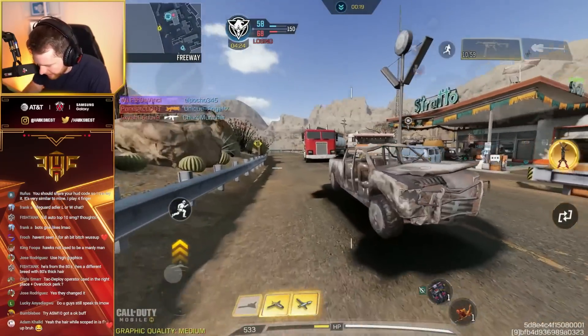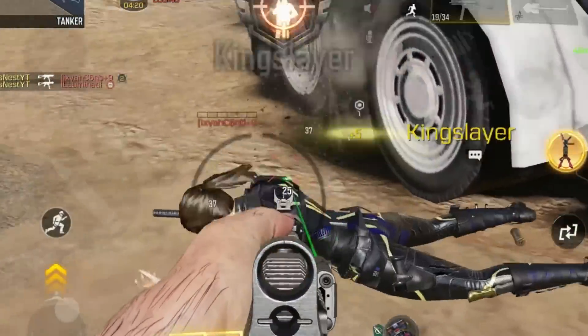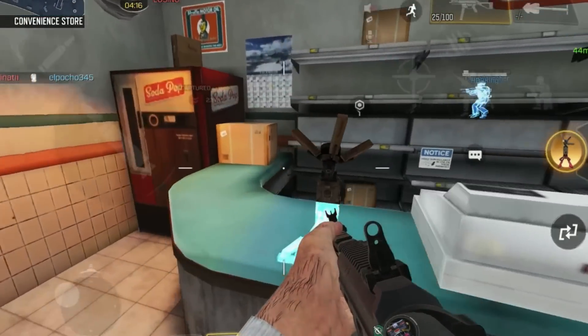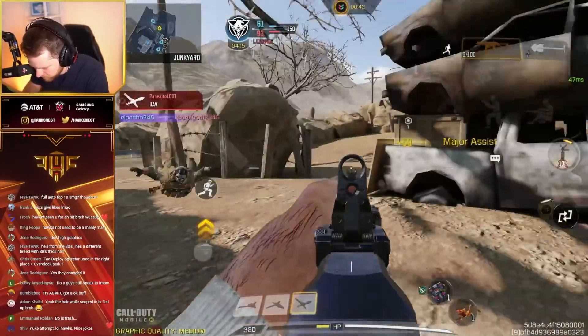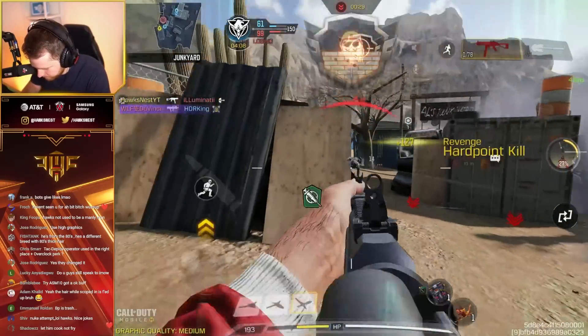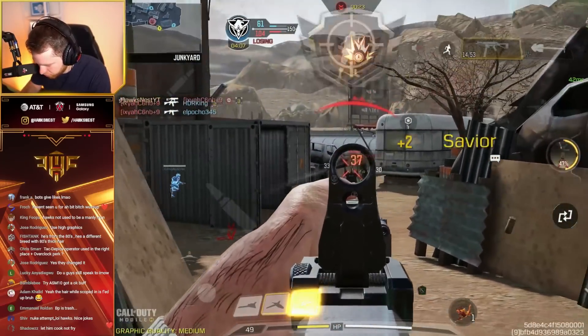If I knew the hard point rotation on this map, I would put the TAC Deploy down on the next hard point. That's definitely the way to play it in hard point, but I don't know the next hard point. We're kind of frying with this thing — we're on a merciless. This gun is garbo. There's a very specific range where it is not good, and I think it's the third range.